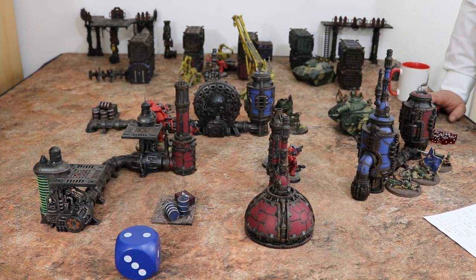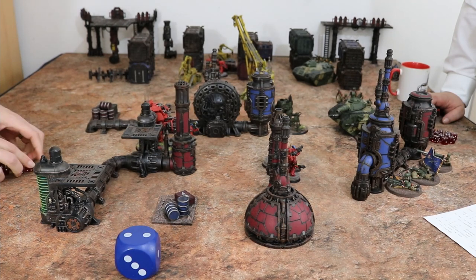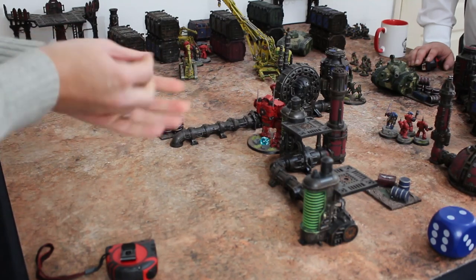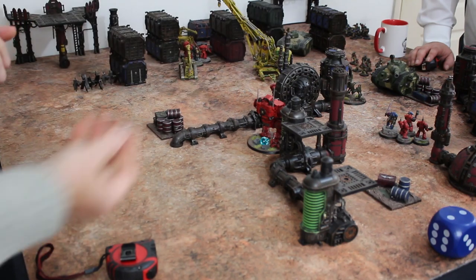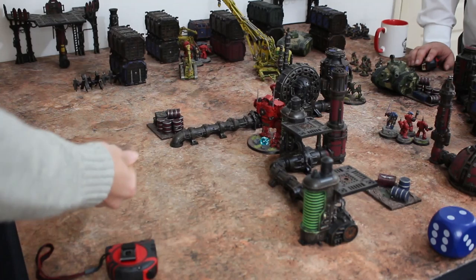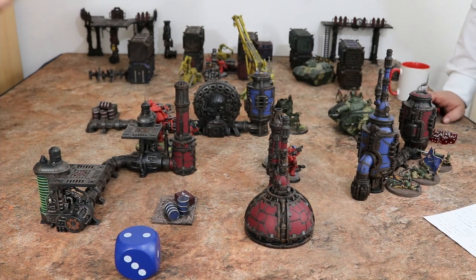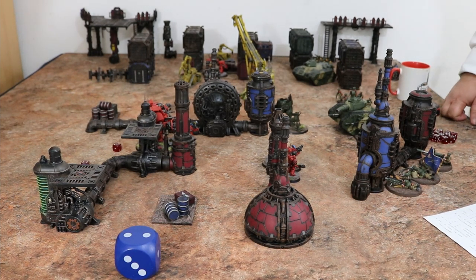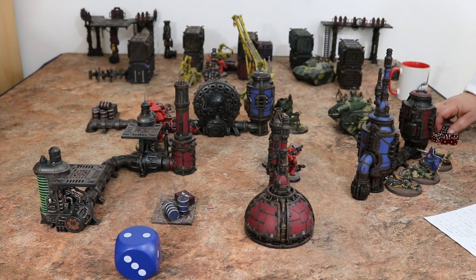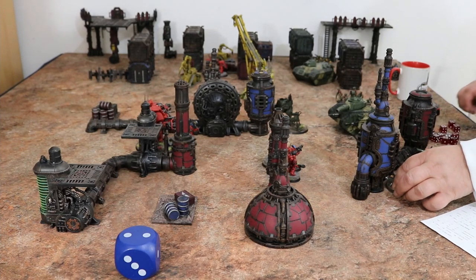The squad fires its three normal guns — two hits, no AP — I've got defense five. I fail those. And the librarian has an attack himself — he hits you, AP one, meaning a six. No, that's a three. So that's one wound — killed a member of the squad. They did something.